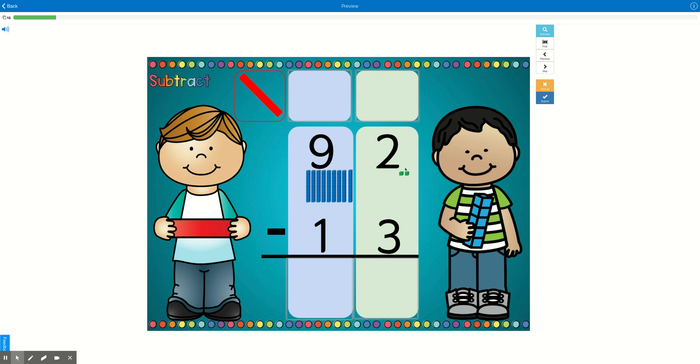If I have 2 ones, I cannot give 3 away. So I'm going to go next door and get 10 more. I'm going to take this 10 and bring it over to my ones place. Now I no longer have 9 tens — now I have 8 tens left. And I don't have 2 ones anymore. I have 10, 11, 12. So I'm going to cross out that 2 and change it to a 12.